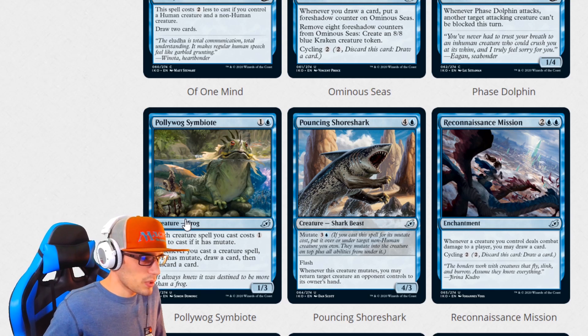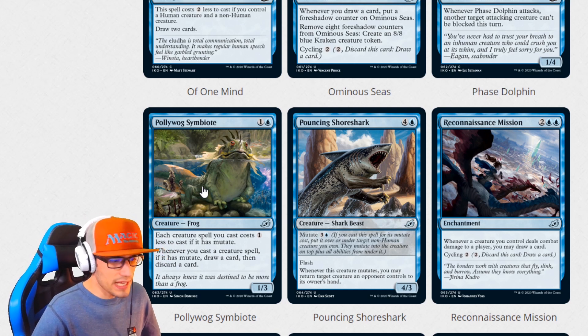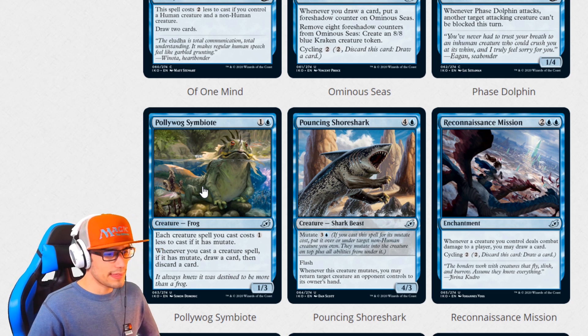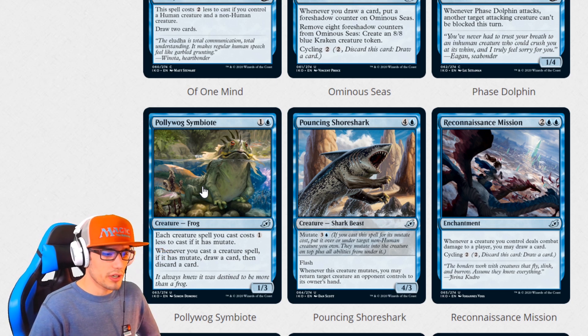Polliwog Symbiont for two is a 1-3 frog. Each creature spell you cast costs one less to cast. If it has Mutate, whenever you cast a creature spell with Mutate, draw a card then discard a card. Pouncing Shark for five has flash and is a 4-3. Whenever this creature mutates, you may return target creature an opponent controls to its owner's hand.